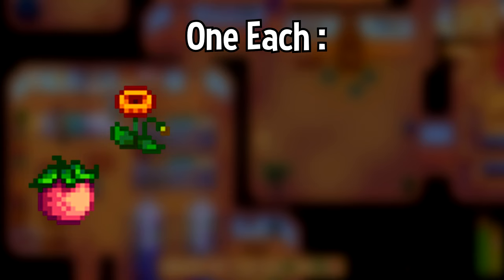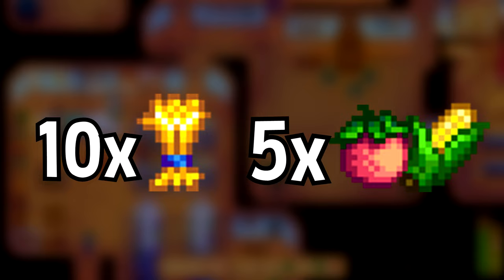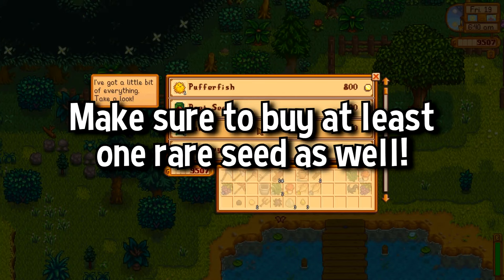For bundles, you'll need to plant at least one melon, poppy, sunflower, blueberry, tomato, hot pepper, and corn. Yeah, it's a lot. On top of that, you'll need 10 wheat and 5 gold quality melons and corn. Also, let's talk about the red cabbage. If you've gotten lucky and gotten a seed from the traveling cart, now's the time to plant it. Otherwise, you'll have a chance to plant it in winter as long as you complete your main crop bundles.